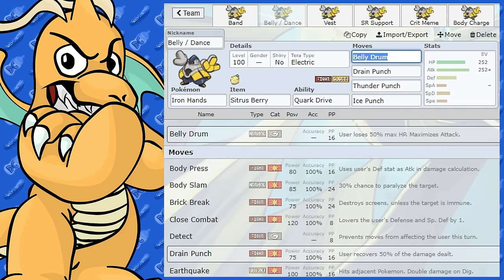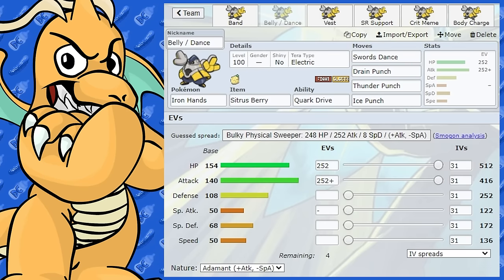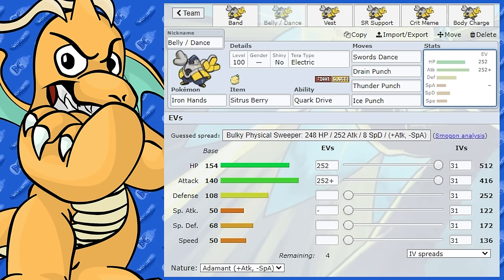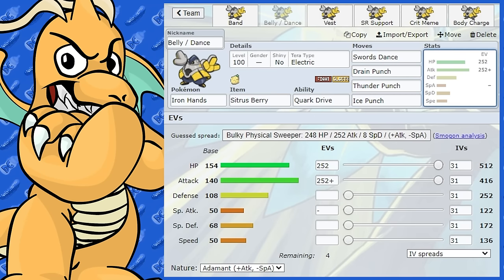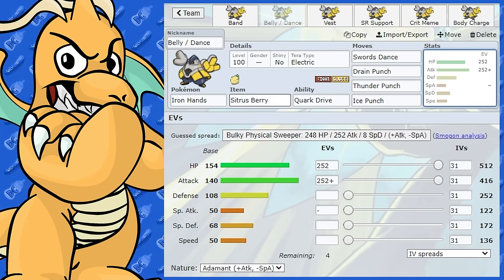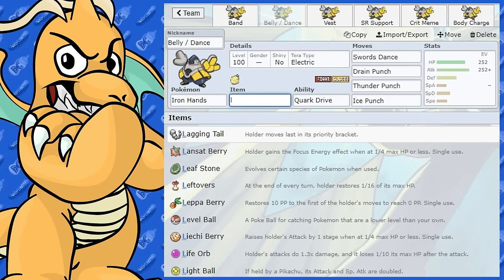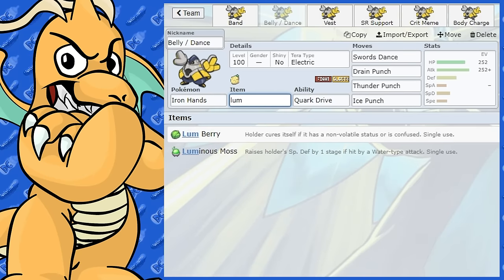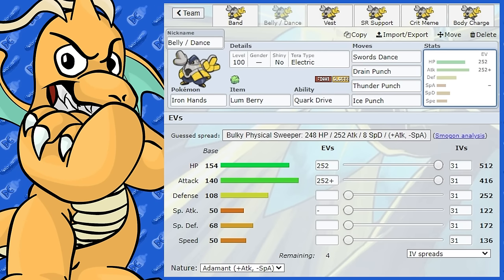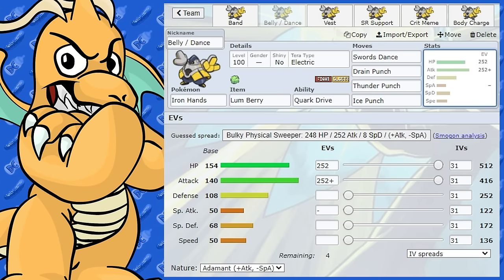Now let's look at Swords Dance. Swords Dance plays pretty similarly — you can use Swords Dance then Drain Punch. The thing about Swords Dance over Belly Drum is you don't need to give up all that health. You can go Swords Dance and then immediately start getting health back with Drain Punch while still having lots of attack. With Citrus Berry it's not bad, but you could also swap it for Leftovers or even a Lum Berry, which is handy if you don't want to get burned. Any of those items are going to work very well on a physical set.